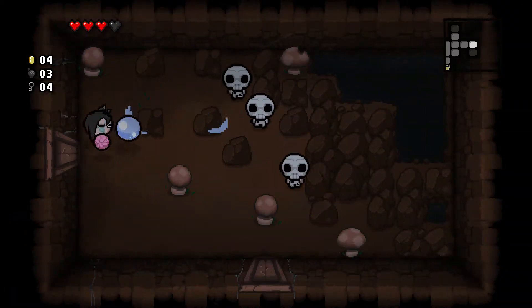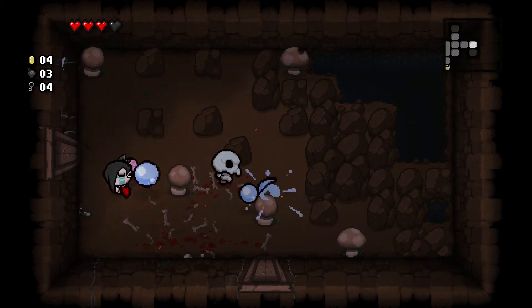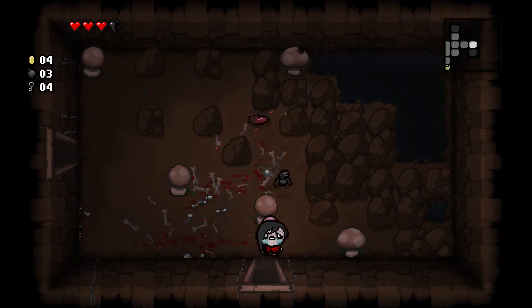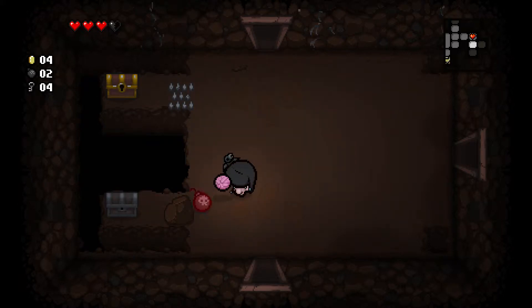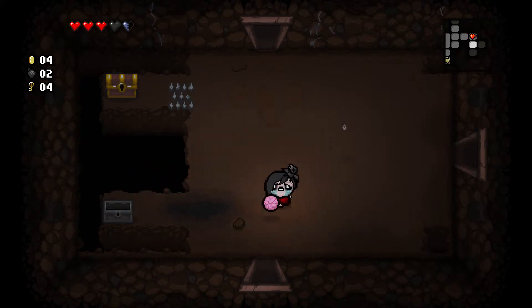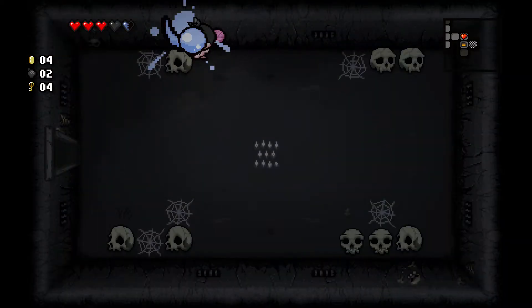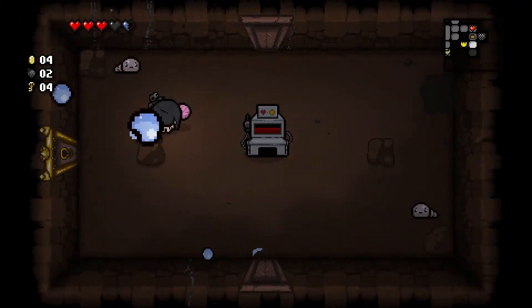Now I'm confused. First of all, what does going to sleep do? And secondly, why does losing a Soul Heart give me an animation? Usually a bomb to open a chest is worth it for the chance you find another... No, that's a Soul Heart. What are black hearts?